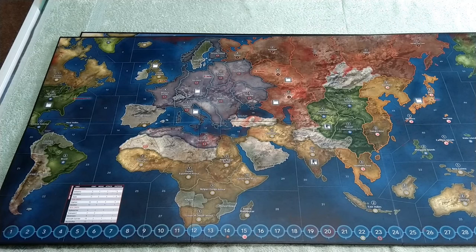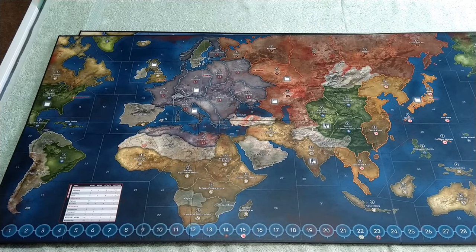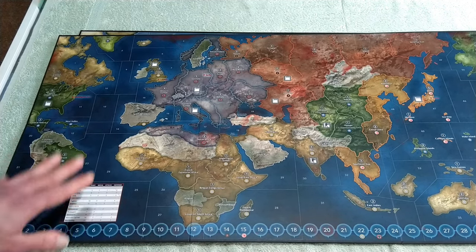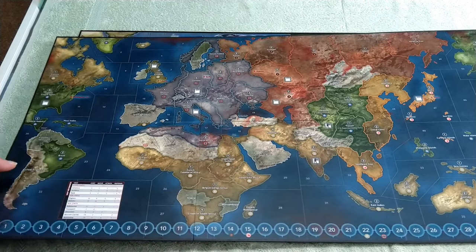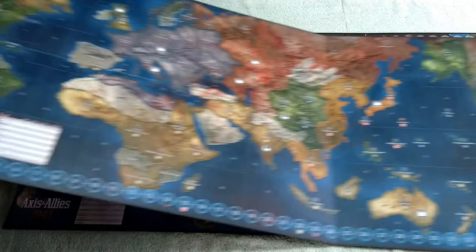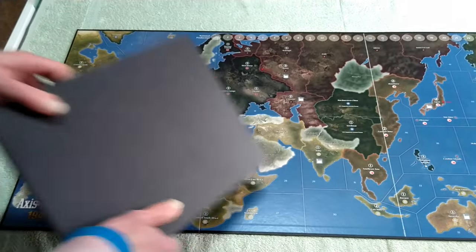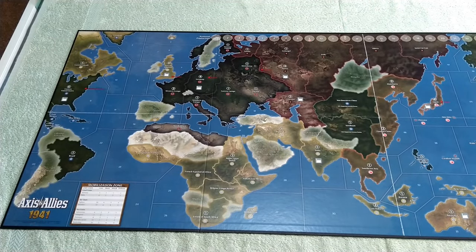The thing to remember with these Group 1 games — Classic, 1941, and Zombies — is they're not supposed to be a big massive brain-burning thinking game. Especially with Zombies, it's just a bit of a laugh. Throw some dice around, have some fun, have some beer. 1941 is similar because of the lower complexity. Have a laugh, throw some dice, and think about whether you want to move on to other versions of the game.